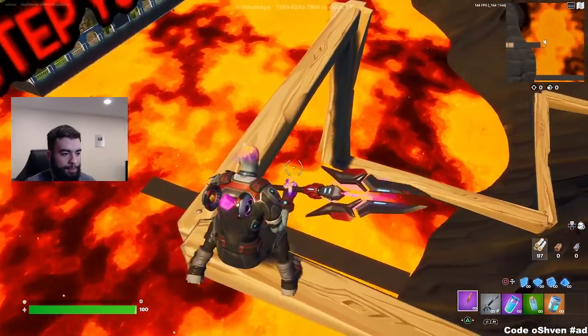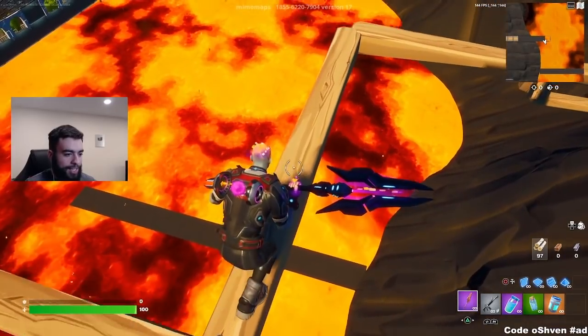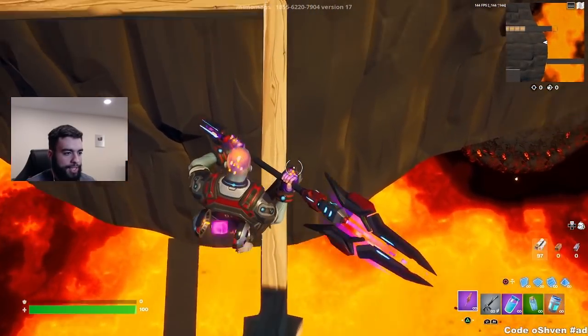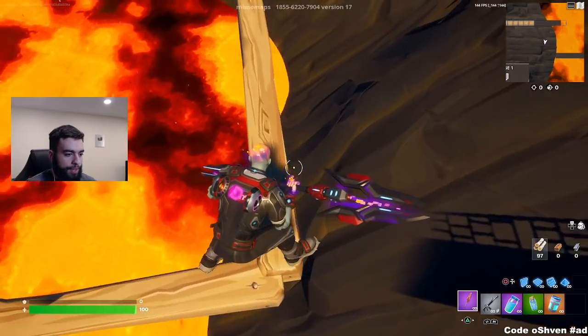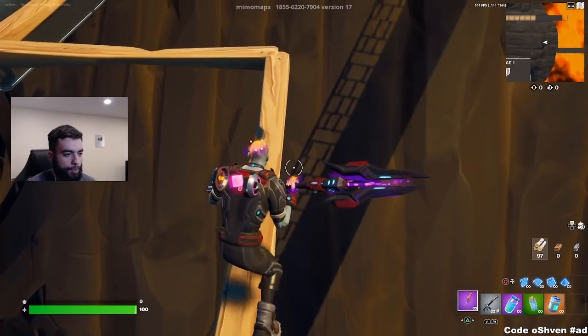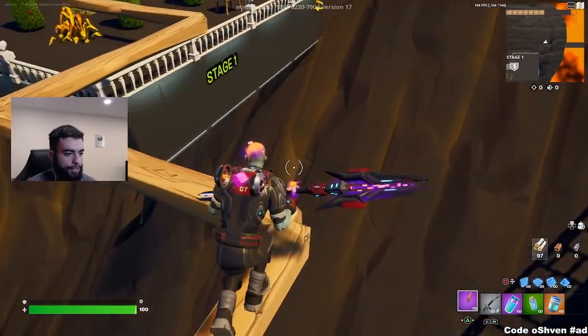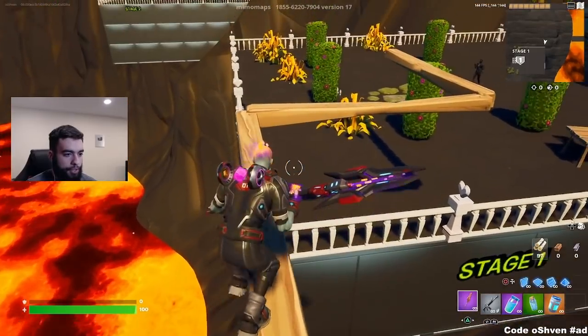We basically gotta be careful, and we gotta zoom all the way on this wood. If we fall, we'll get eliminated and we'll have to start the entire process all over again. What I recommend doing for this level is doing exactly what I'm doing — crouch. Make sure you're crouched, because you can easily control how fast you go and how fast you turn.